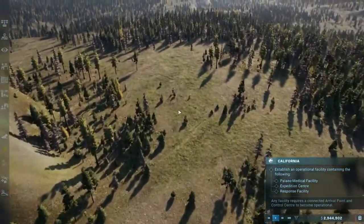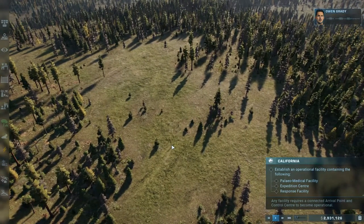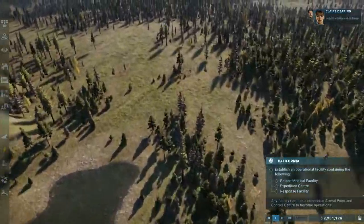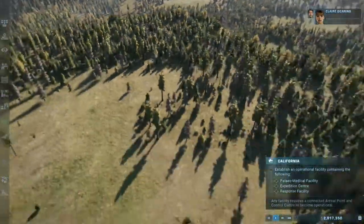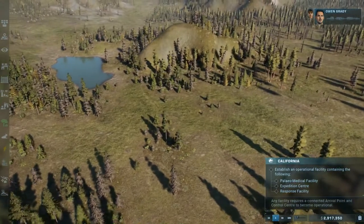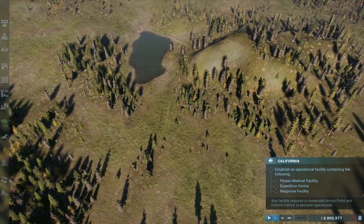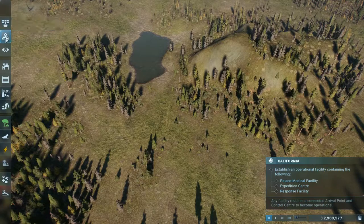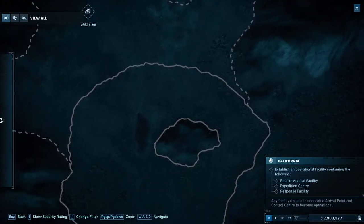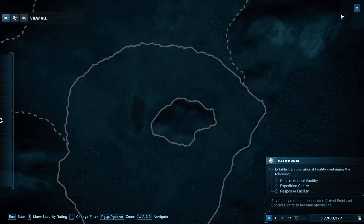So here we go - let's see what we've got in store. The horse is already out of the barn - what Owen means is that things are already in motion. We have dinosaurs to capture and facilities that need to be built: an Expedition Centre, a paleo-medical facility, and a response facility. But not actual barns. I'm going to take a quick look at the map and figure out where to build the facility. I feel like a central point, like where we've started, might be quite nice.